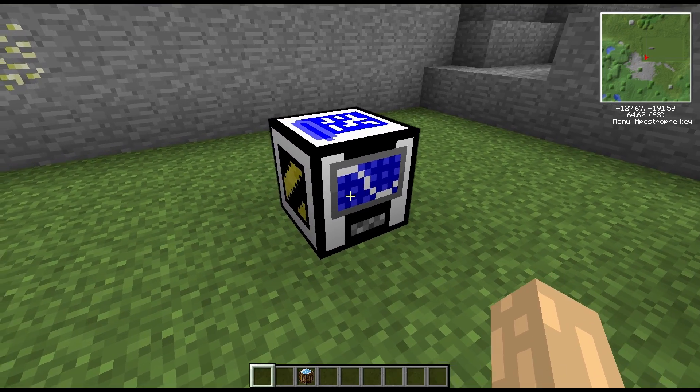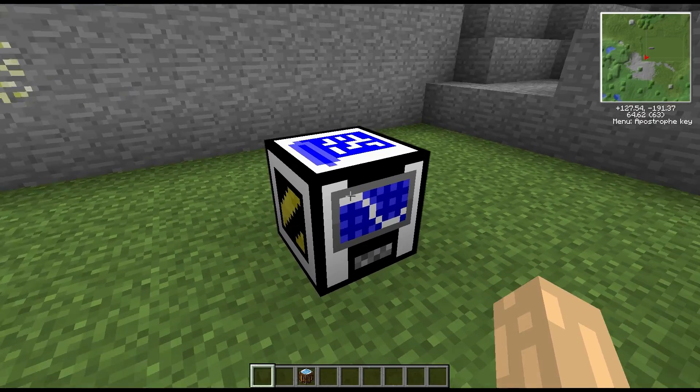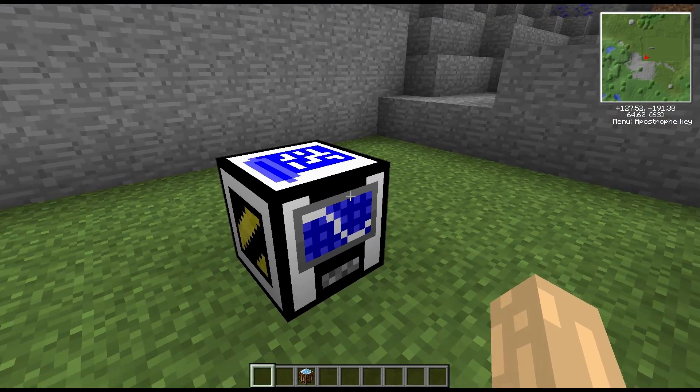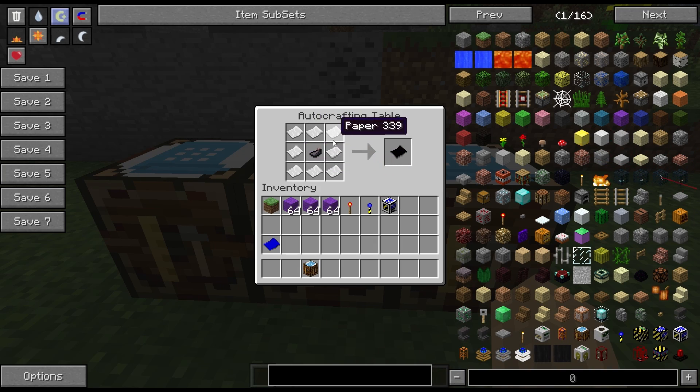Now as for actually making this machine, it's a little bit more involved and more expensive. It's quite an expensive little machine. We've got two diamond gears as part of this recipe and they're going to take four diamonds each, four gold each, and four iron each. So you're going to need eight diamonds to even think about making this. You've also got your dandelion yellow, your ink sacs, a landmark on top, a crafting table in the middle, and then something called a template underneath.